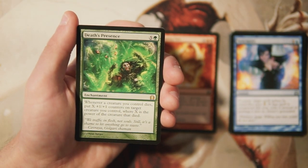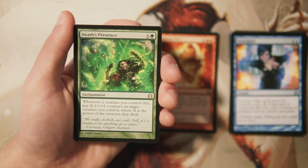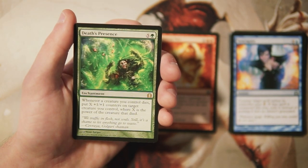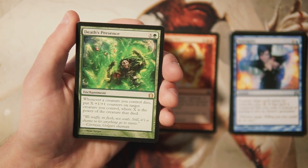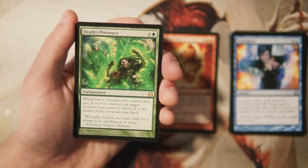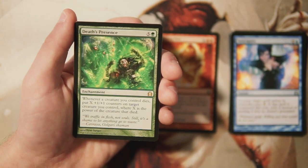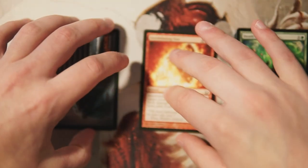Our rare is Death's Presence — an enchantment for five and a green. Whenever a creature you control dies, you put X plus-one plus-one counters on target creature you control, where X is the power of the creature that died. Very powerful ability, but not that good in draft. At six mana you want to be winning the game, not setting up. At turn six it could just be outpowered if you don't have another creature on board. The home for this card is Commander, where you can ramp it out and capitalize on it — not a fan in limited.